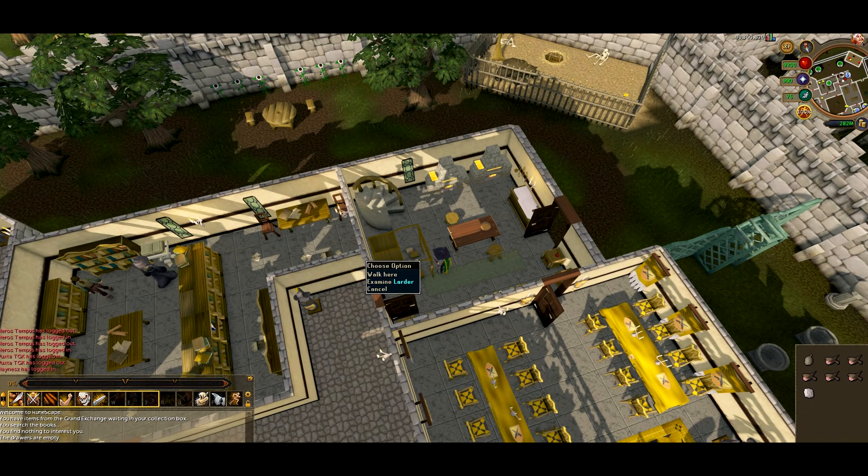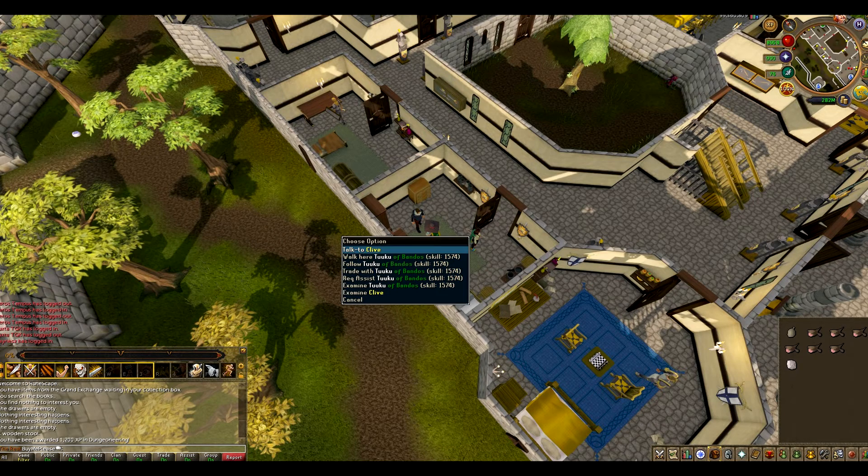Once you have the rabbit in your inventory, you just go talk to Clive once again, and he will give you a small XP lamp, and there you go. That's the first one finished.